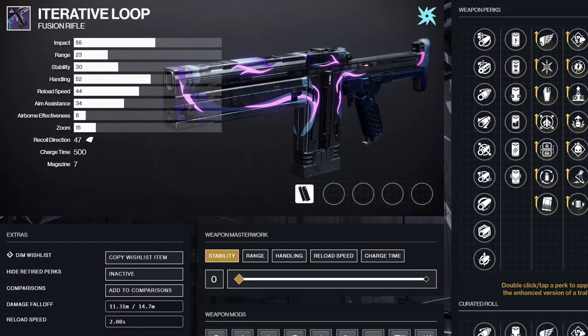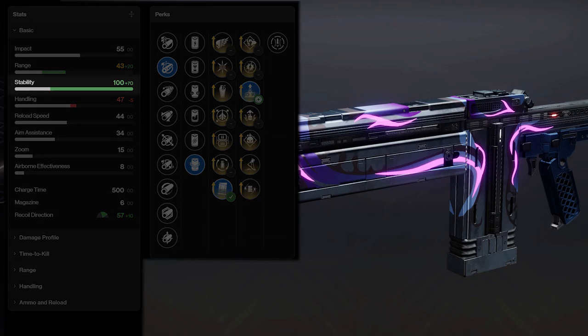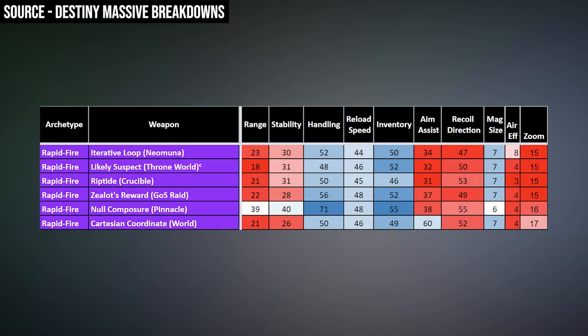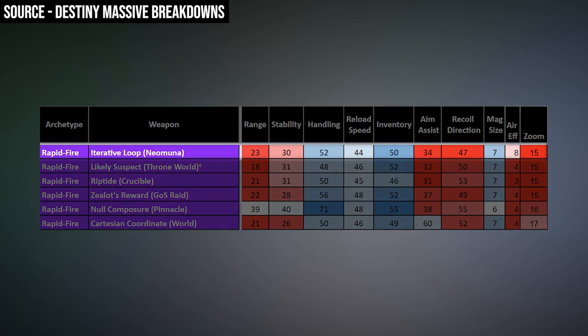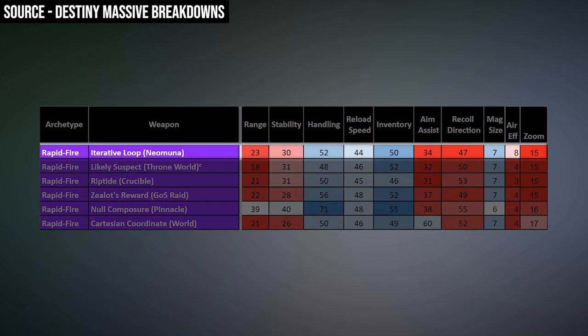This fusion is craftable, and the enhanced version of some of these perks are really going to make a difference on the stats once you spec it all out. A rapid fire fusion with 100 stability is unheard of, which is great because at first glance, Iterative Loop does not look great on its base stats. Range, stability, aim assist — all the stats are just very average for a rapid fire frame fusion rifle.